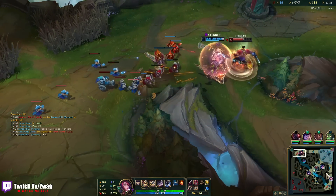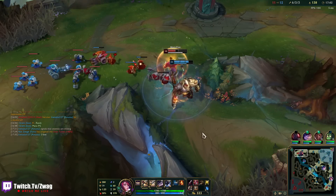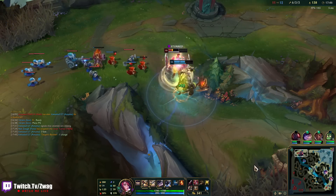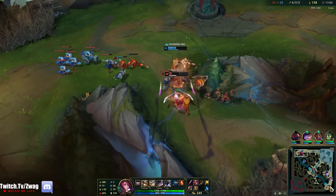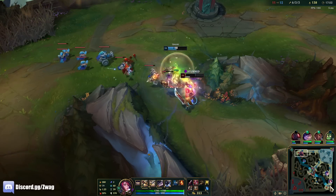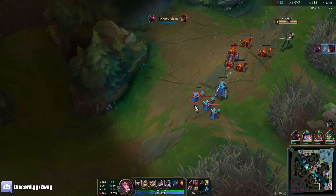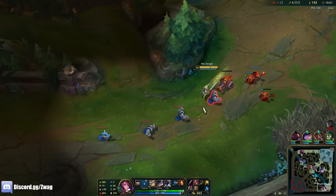While we're waiting for somebody to show bot or somewhere else on the map, we can watch this interesting fight. Sejuani destroyed him. Kassante made the mistake of ulting at the beginning of the fight, so he started at like half HP.